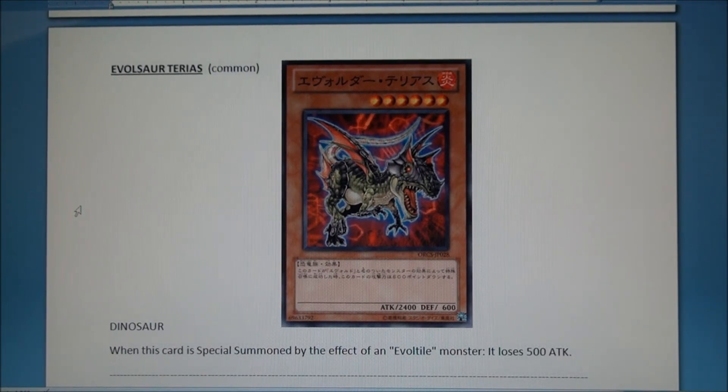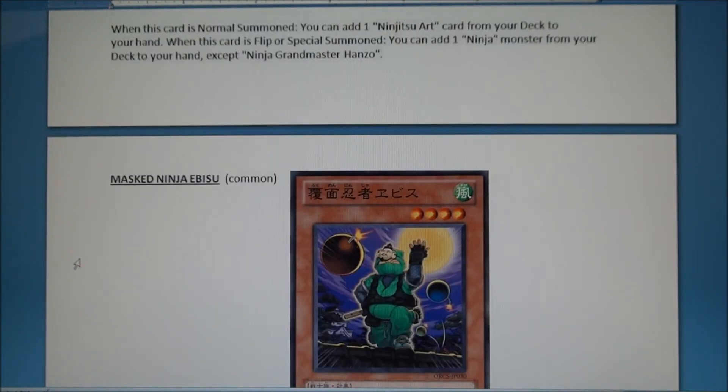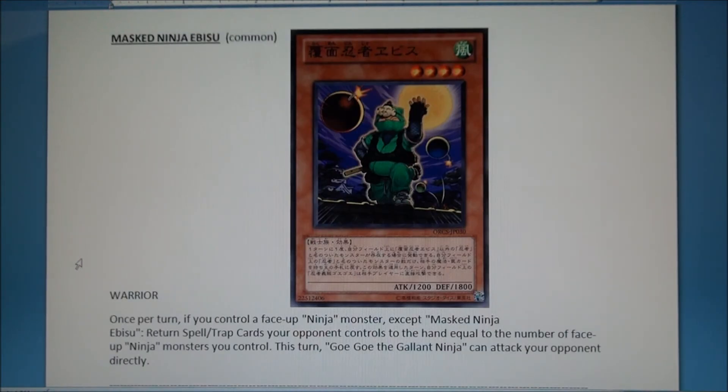Hanzo — the big bad ninja. I love this guy. He's dark, four-star, 1800 ATK, warrior-type — all the great things. When he is normal summoned you can add a Ninjutsu Art card from your deck to your hand. Those ninjutsu arts are ridiculous, especially the freezing one and some of the other trap effects. When this card is flipped or special summoned — and there are ways to special summon them — you can add one Ninja monster from your deck to your hand, just like Stratos except you can't grab himself.